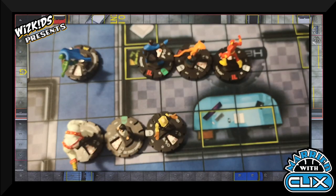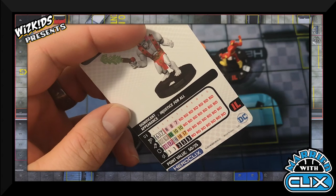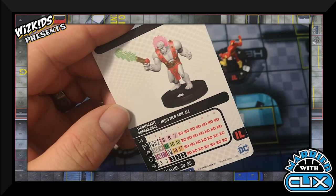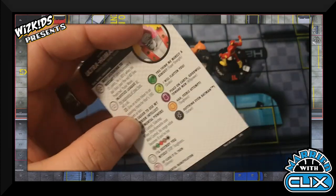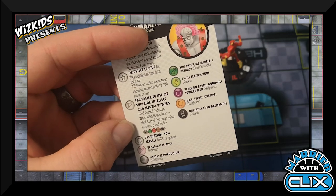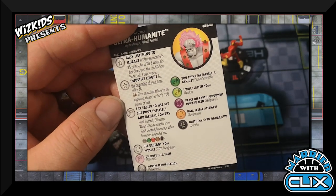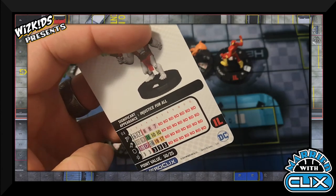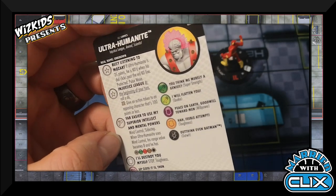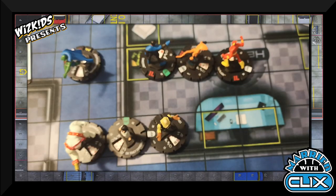I took the Ultra Humanite but I'm only playing him at 25 points. The extra dial didn't particularly impress me, and I have Outwit covered. He does have TK and a really cool Mind Control power that basically ignores everything for line of fire — the only way to stop him drawing line of fire is being based next to him. For 25 points he's worth it, plus he has the Injustice League trait. He's only two clicks but has Sidestep as part of his movement power.